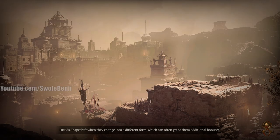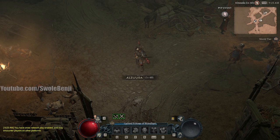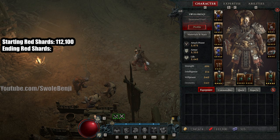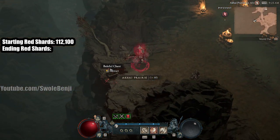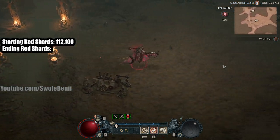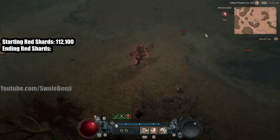We're going to be farming the hell out of red shards and see how many we can farm today. Starting red shards is 112,100. To farm red shards more efficiently we need to flag up for PVP by marking ourselves - we're blood marked, let's go. We start with a baleful chest. If you want to know the fastest way to farm these shards, I have a video explaining exactly what I'm doing on screen.